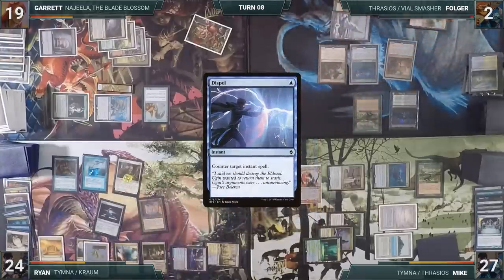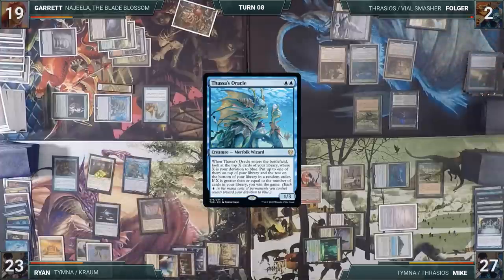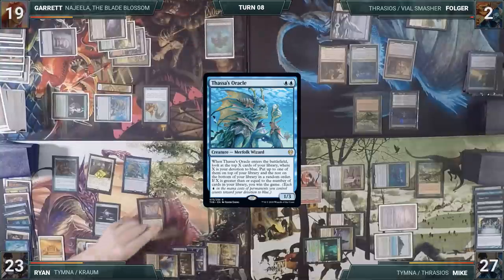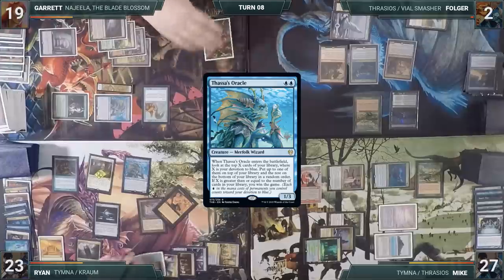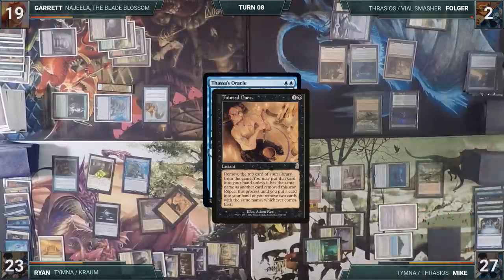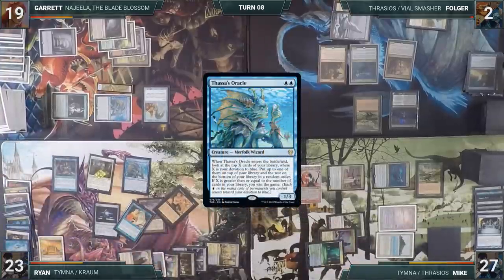In his main phase, Ryan taps his Mana Confluence to cast Thassa's Oracle. Everyone, with their mana spent on preventing Silence, passes priority. Thassa's Oracle resolves and its ETB trigger goes onto the stack. In response, Ryan casts Tainted Pact. Tainted Pact resolves, Ryan exiles his library, and then Thassa's Oracle's ability resolves — Ryan wins the game.